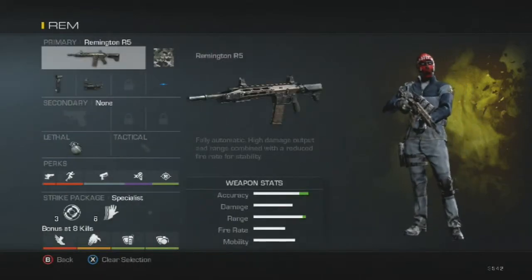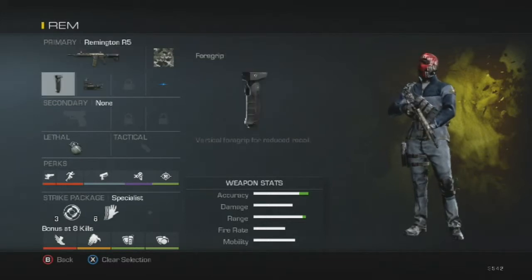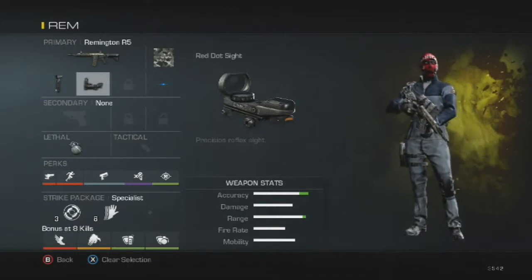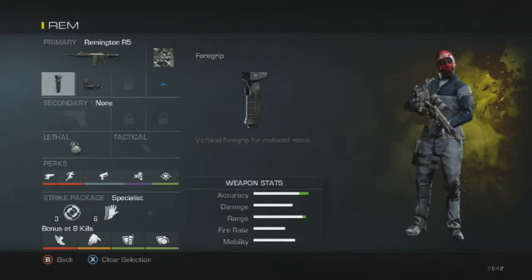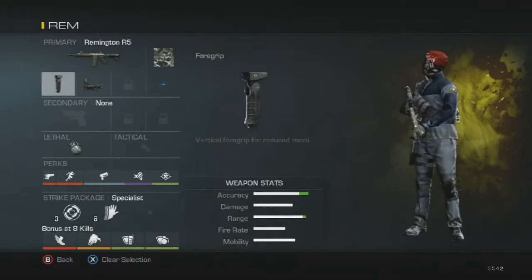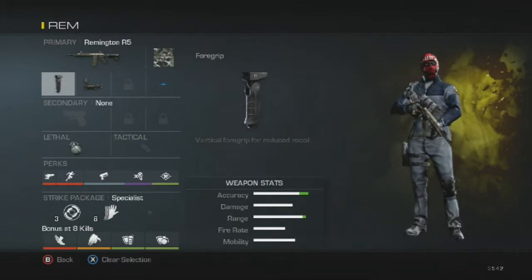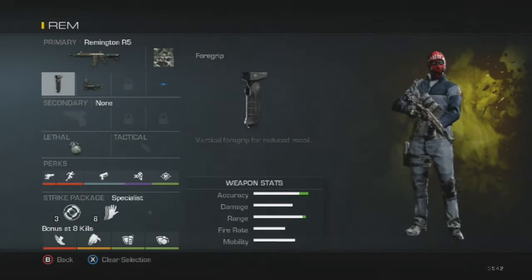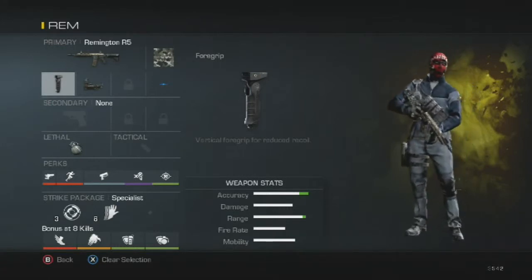The first class is my main start-off class. I got the Remington with the foregrip and red dot. I really dislike the iron sights of the Remington — it feels too congested for my liking, so that's why I have the red dot. The Remington is such a high-power rifle and it can kill from long distances — about a three-bullet kill up to 45 meters. I have the foregrip so I can control my shot at those long-range encounters.